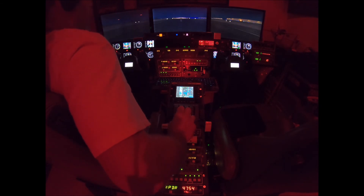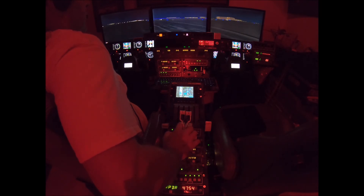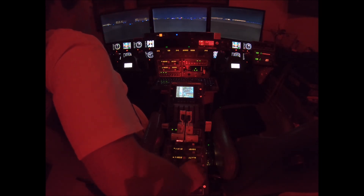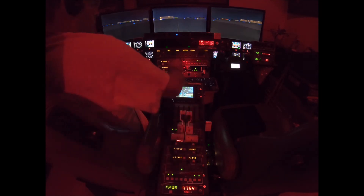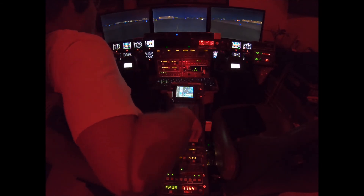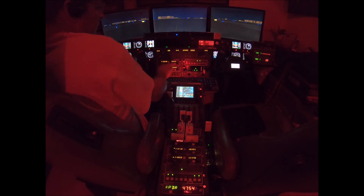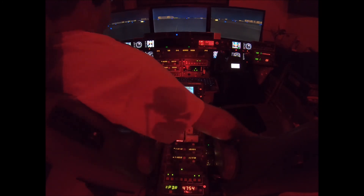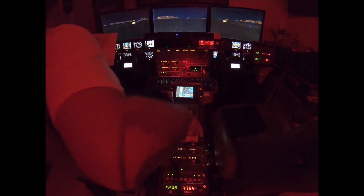Spoilers deployed. Reversers engaged. 80 knots. 60 knots. 50 knots. Reversers stowed. Catch this taxiway. Strobe lights are off. Marker beacons are off. After landing: spoilers retracted, flaps are coming out, landing lights are off, strobe lights are off, marker beacons are off, fuel pump off — never put that on. Resposta switches off. De-ice back to normal.